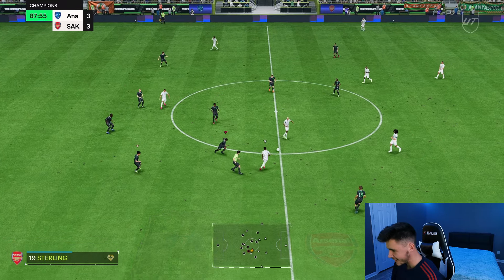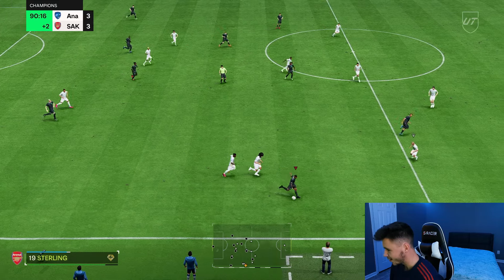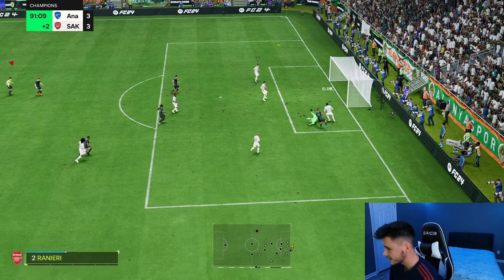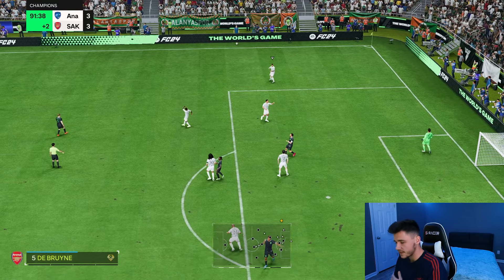The acceleration, the sprint speed, the cutback — everything's so, so good. The 99 short pass is huge for the card. Barcola — the sprint speed is honestly too much. Near post — the wrong shot choice; if I would have just done a Trivella right there, I think we would have won.